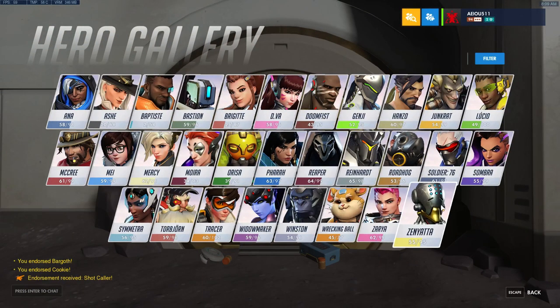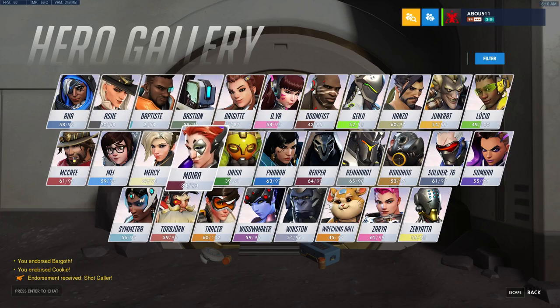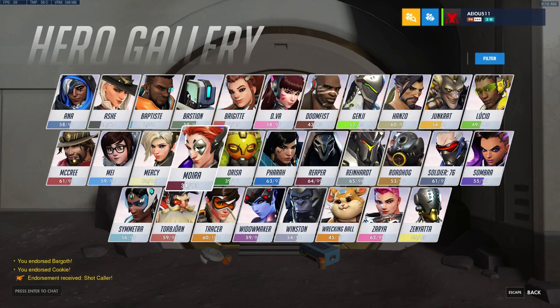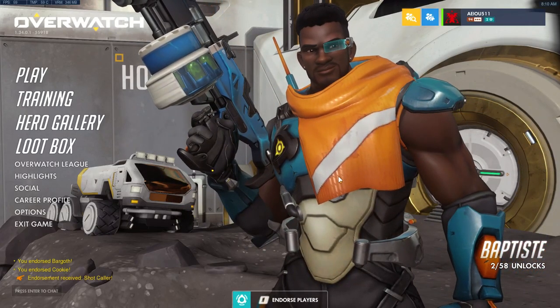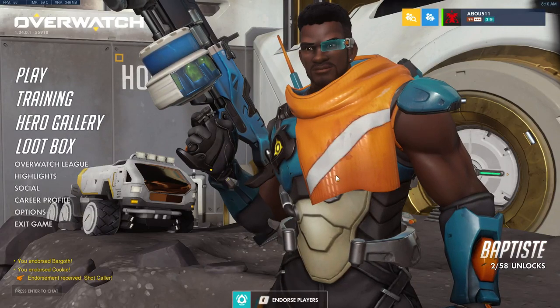Baptiste and Zenyatta are really good together — you've got the Discord Orb with Zenyatta, and Baptiste gives out burst heals to counter Zenyatta's single-target heals. Baptiste can help heal everybody, and you've got two really good ults. Lastly, Moira and Baptiste are without a doubt a match made in heaven as a support duo, because Moira is pretty much all projectile heals and projectile damage, and when Baptiste throws his Amplification Matrix down and Moira throws her ult through it, the output is incredible. That said, I hope you've enjoyed this overview of Baptiste. Make sure to like, comment, and subscribe. My name is Panic Picnic — I will see you guys at the picnic table!